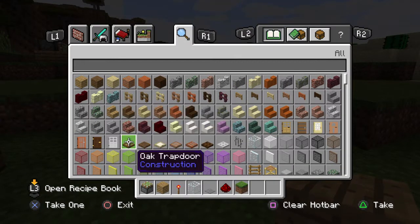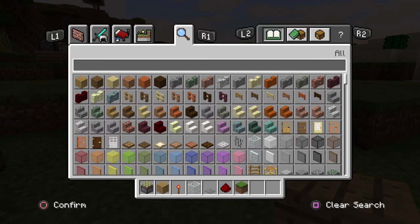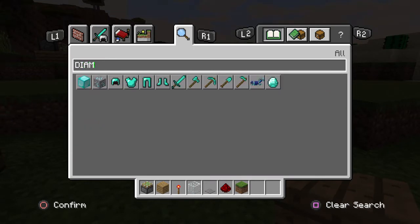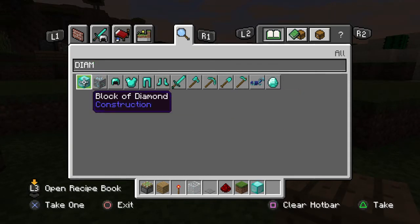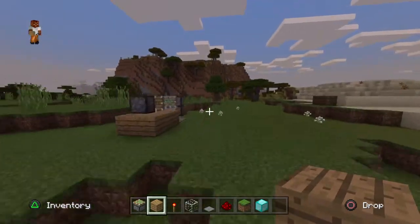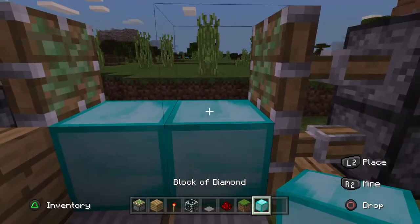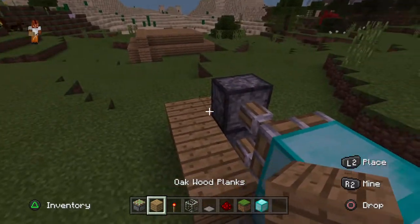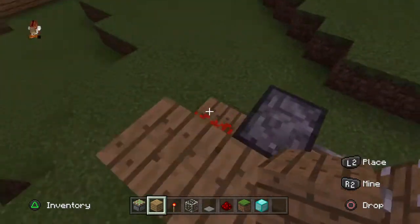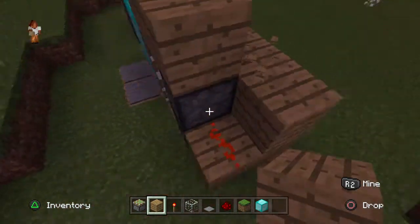You can do this with any blocks — so you can also do the door with, let's do it with diamond. You can do the whole thing again if you want, or you can just do that. You can even cover these blocks if you want, like for a house or something.